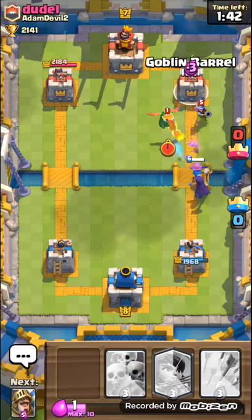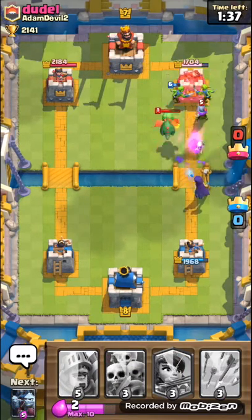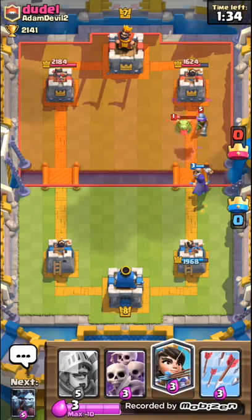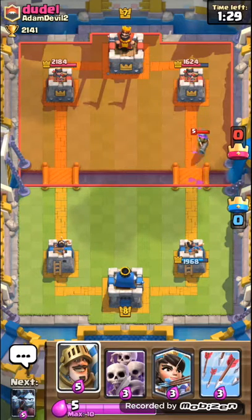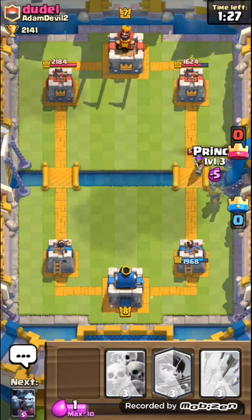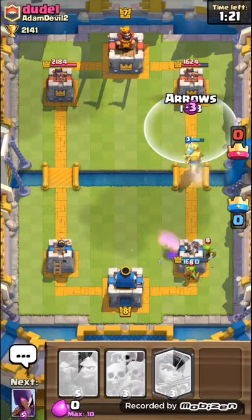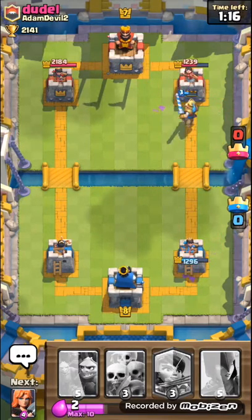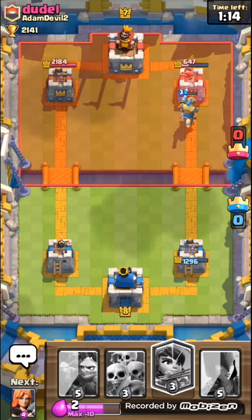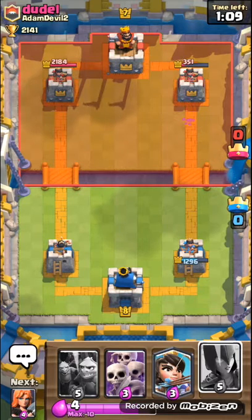I'll start off with my Goblin Barrel — hope he puts his Bomber right there or uses Arrows. Boom, there you go, let's put the Arrows. I'm guessing he's gonna put Skeletons on me, and oh — he wasted his elixir! The Princess did so much damage. Princesses are the best, you never let me down.